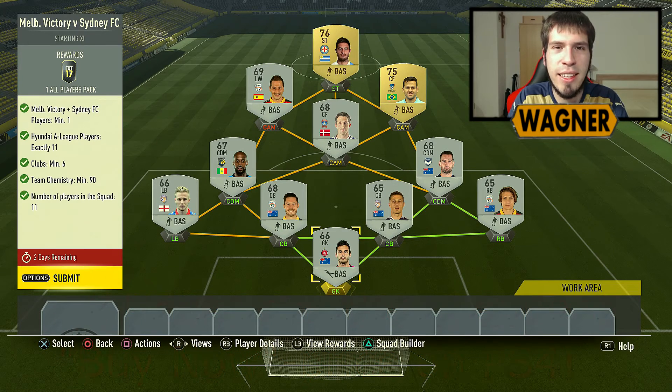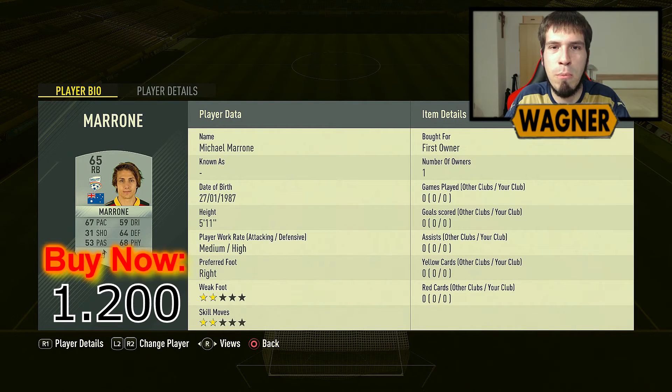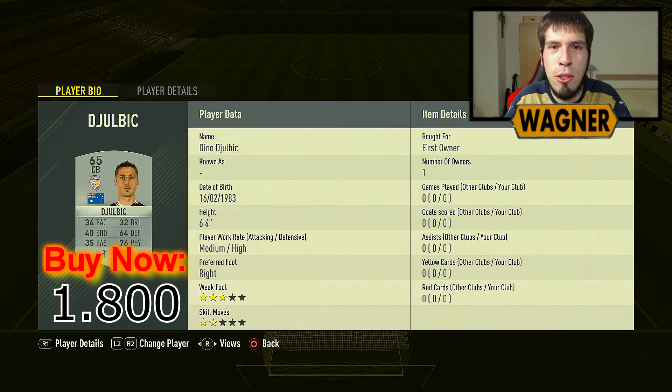This is the most expensive challenge out of all four challenges. We start in goal with Jan Jetovic, 850 coins. The right back is Marrone, 1200 coins. The first center back is Dino Julbic, 1800 coins. The second center back is McGowan, 1700 coins.